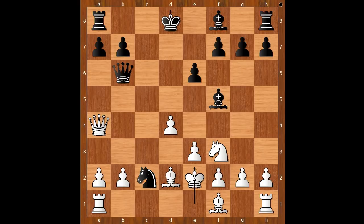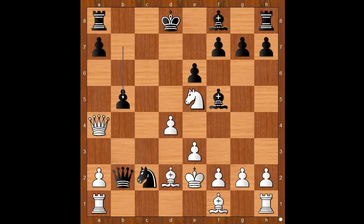Back to our game. So instead of knight takes rook, queen takes on b2 was played. Black is threatening to take the rook. What is the best square for the rook? Perhaps rook to c1 was expected. Instead, Ding played the awesome move knight to e5, threatening queen to d7 checkmate. b5, queen to a5 check, king to e8.